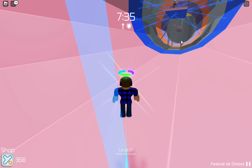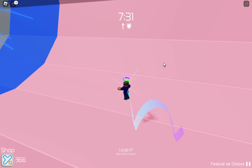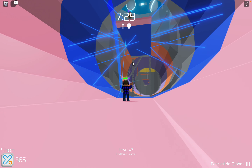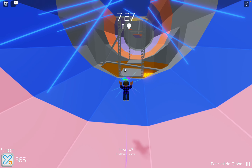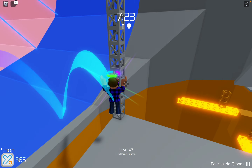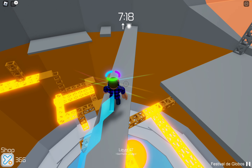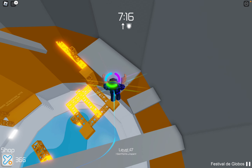If you don't have invincibility, just reset your character and then make your way back to the gray stage and make it to the top normally, because there is a gate that requires all three parts of the halo.